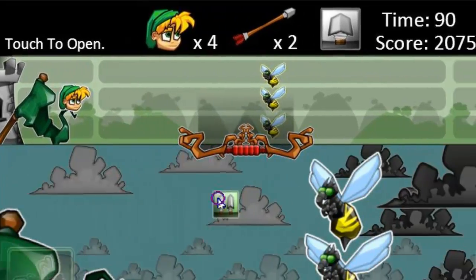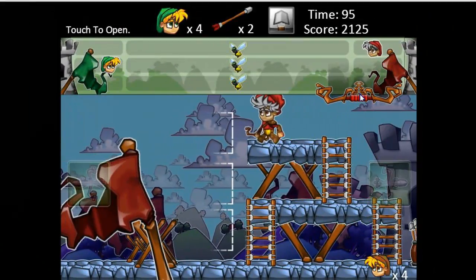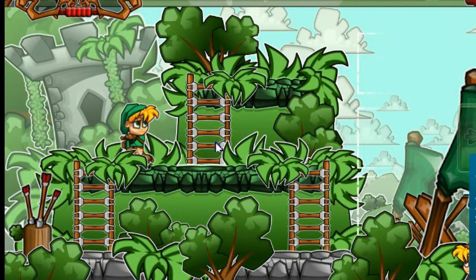With the mini map at the top of the screen, or the side scrollers, you are able to navigate through the level. You move by clicking on the same level platform as yourself, the platform above, or on the ladder.